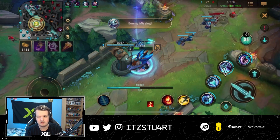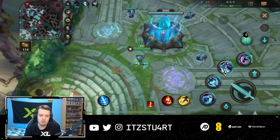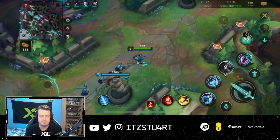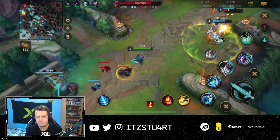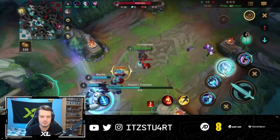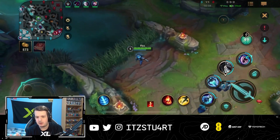If you can get an early kill and afford a Needlessly Large Rod early, great — but if not, Prophet's Pendant is a good bridge item. Here I mess up my combo a bit, mistiming the third ability again. Timing it to dodge Pyke's stun could have let me deal enough damage to kill Pyke, but it's a misplay showing how difficult — but important — that timing is.